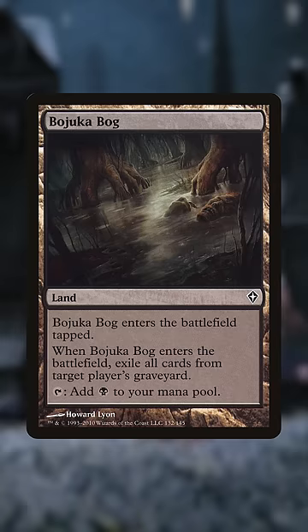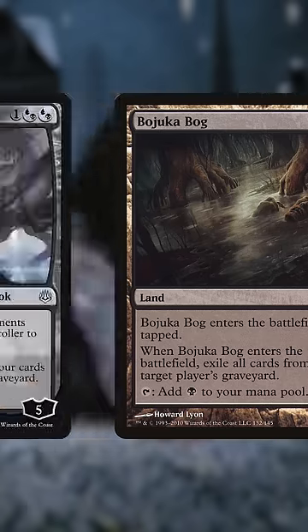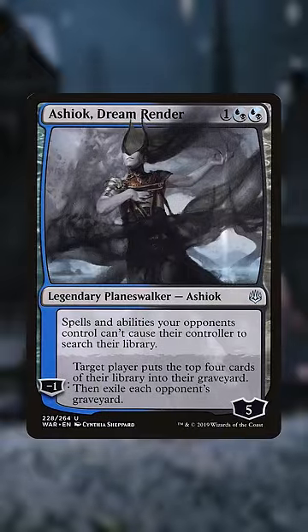Bajookabong: a land that can end someone's whole career at a very low opportunity cost. Ashiok Dream Render: you get to self-mill while exiling everyone else's graveyards and shutting down their tutors.